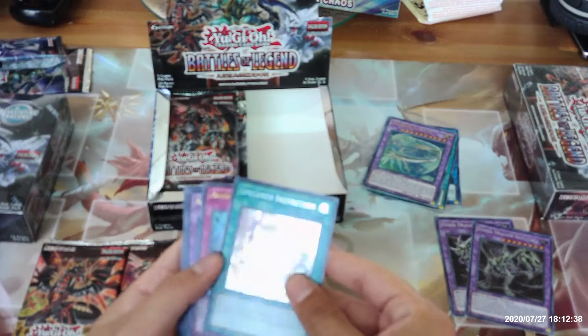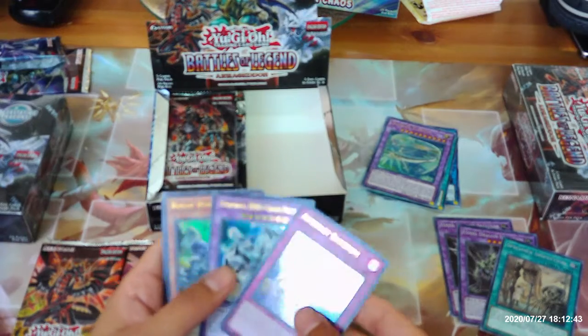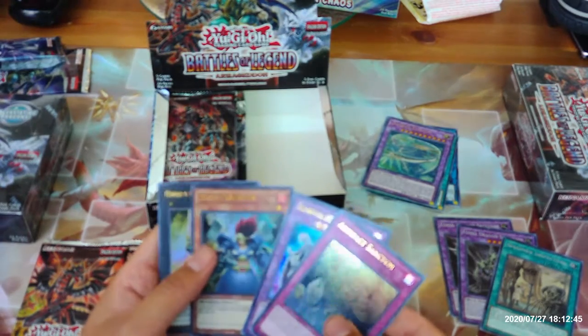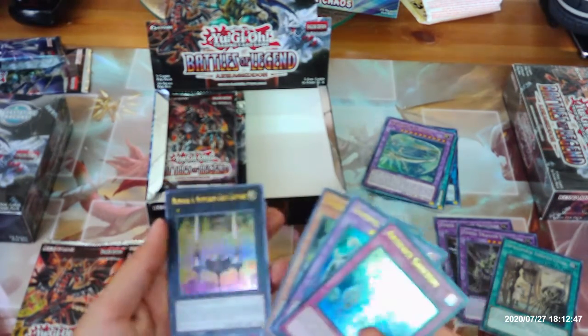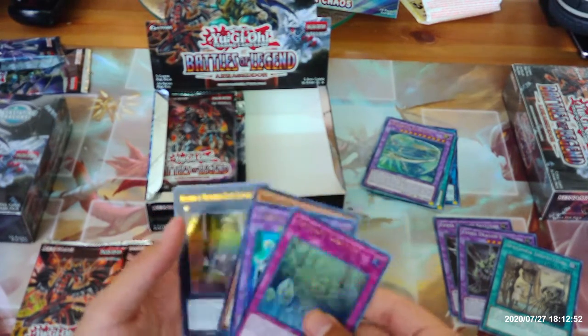Specimen Inspection, Artifact Sanctum, Elemental Hero Chaos Neos, Beast Warrior, and our first Number card — Number Four, Numeron Gate Katvari.